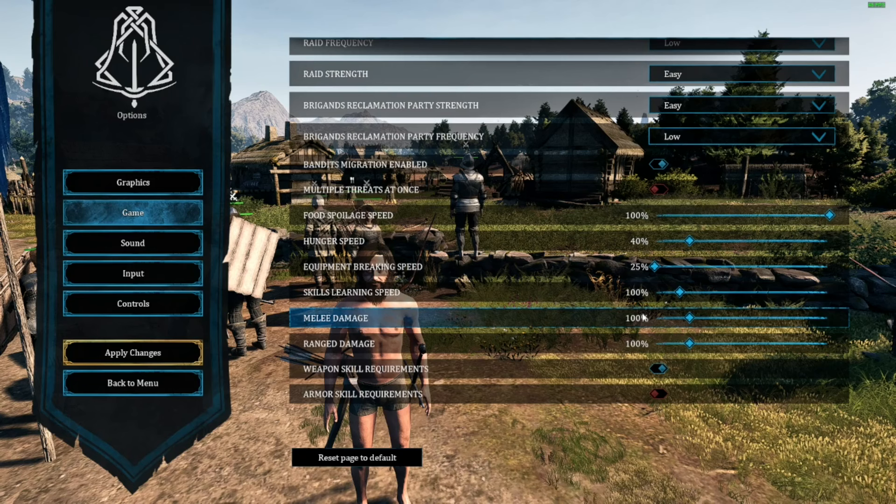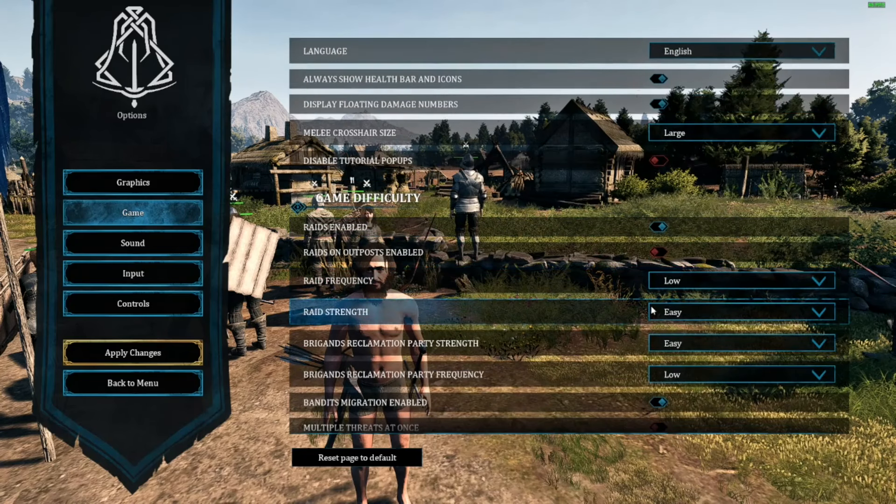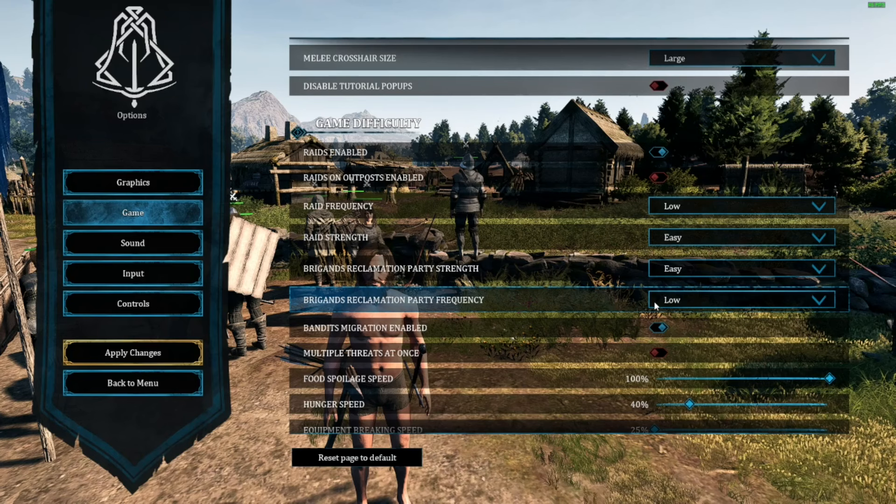Before, changing some of these settings would have packed all your saves, and you'd have to change them back and forth — for example, between an impossible mode save and a free build save. With the changes they've done, settings are now unique to each save, so you don't have to do that. You can have one save called impossible mode, another set to free build at the lowest settings, and you don't have to fluctuate. I love this because that is what I actually do — I had a lot of settings set to easy or disabled so I don't have to worry about raids while recording.